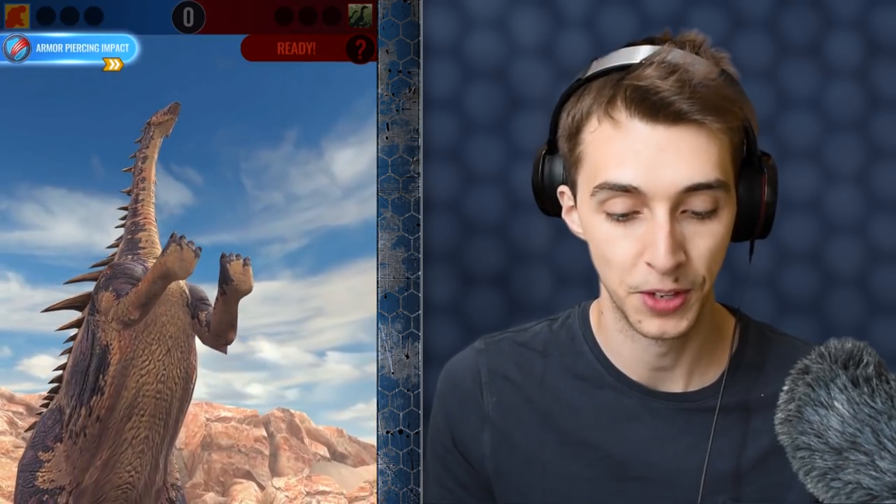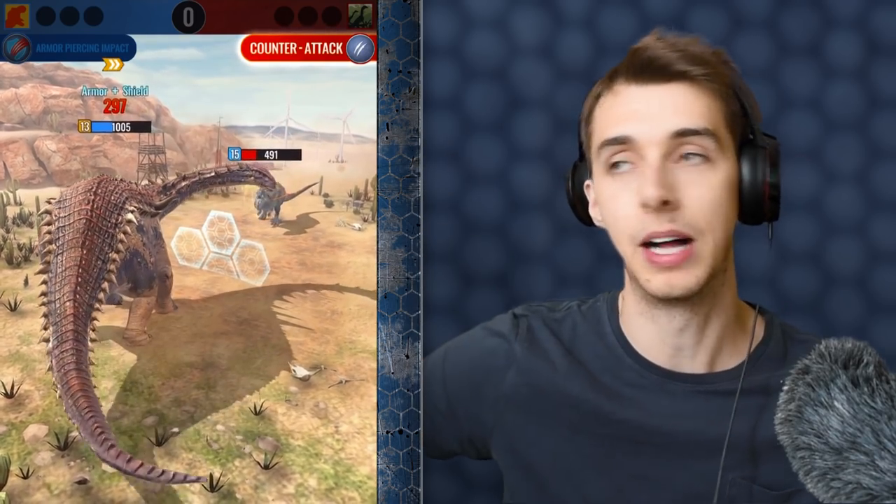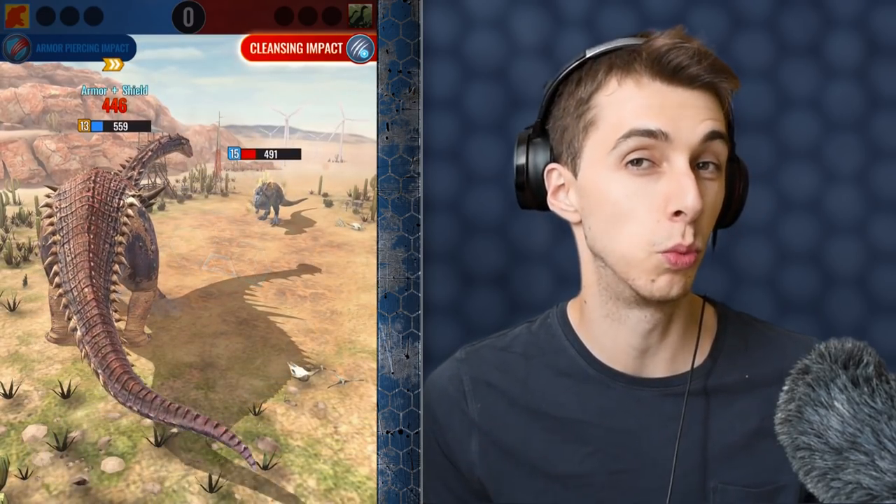The T-Rex now has a bite that not only goes through armor but also destroys shields. Other dinosaurs are weak to other ones — every time a Ceratopsian comes up against a raptor they lose attack. There's loads to learn about. It's really cool. It's like Pokémon but with dinosaurs and taking it to the next level. It's that kind of complexity. All we need now, Ludia, is some sort of gym battles with territories — that would be really cool.